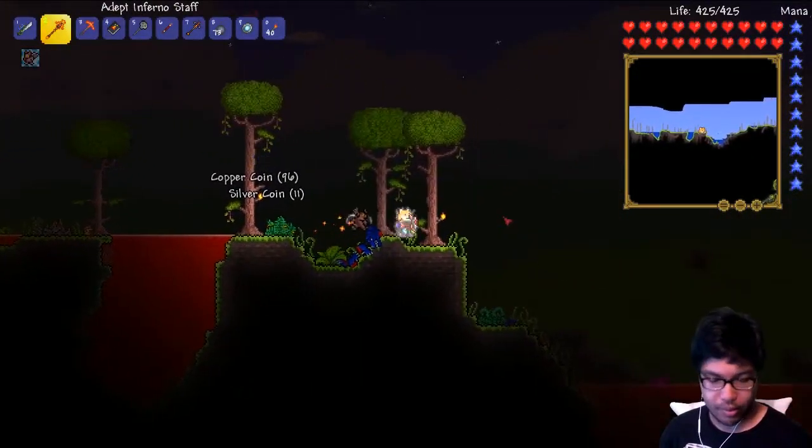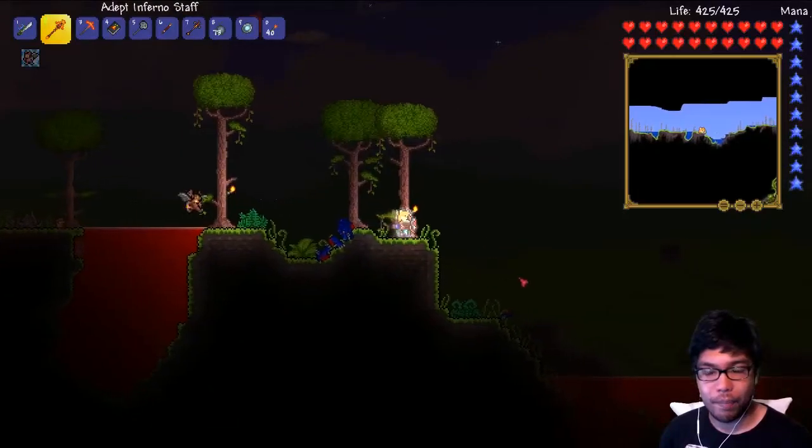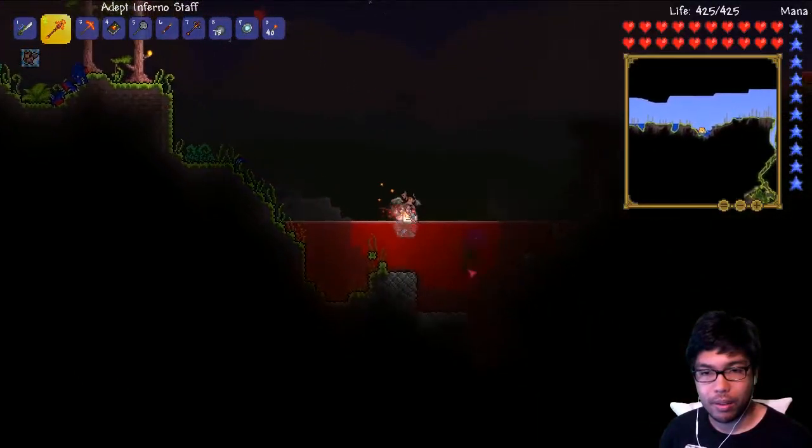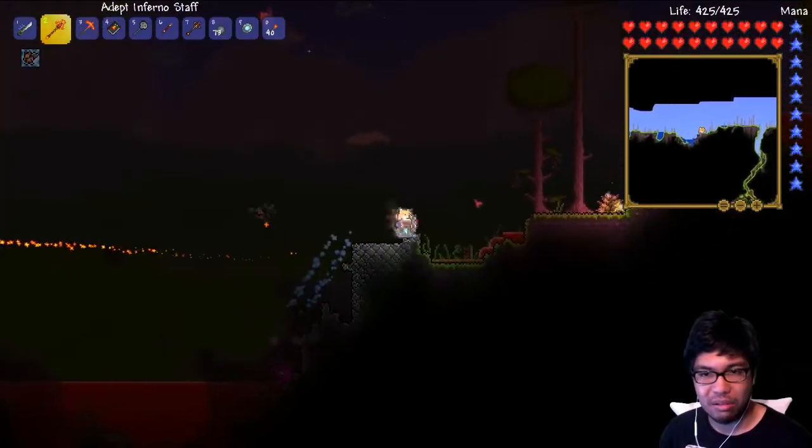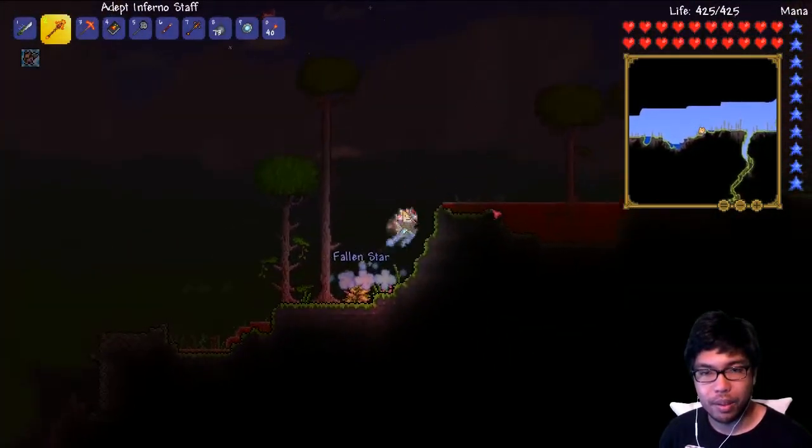I don't even want to look at my inventory, there's so many things to look at. Let's keep going to the right. We got another fly catcher — these guys drop the poison spores, right? Maybe? Low chance? I don't know. Blood moon.